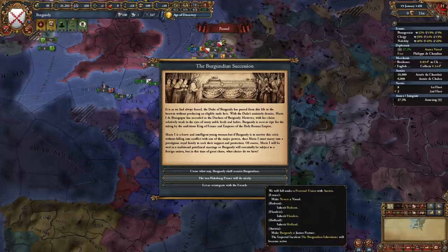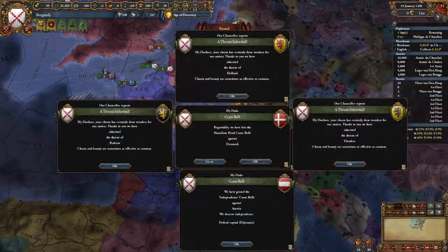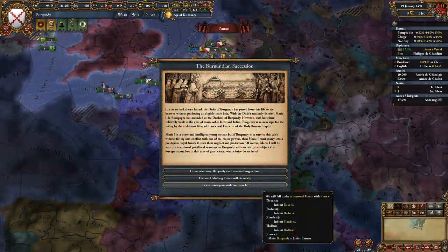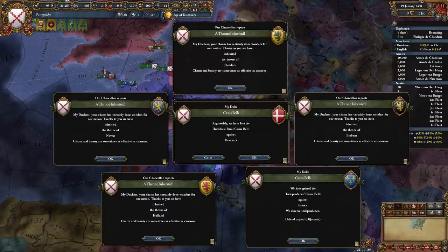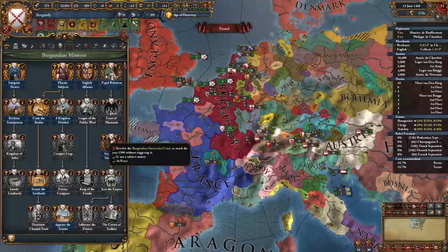Getting back to the original Burgundian Succession event: if we choose the second option to become a subject of Austria, we will inherit all our subjects instantly, which is pretty good. Then you can ask Austria's rivals to support independence and immediately declare an Independence War, which isn't that hard either. With the third option, becoming a PU subject of France, we inherit all our PU subjects instantly but our vassal Nevers becomes a vassal of France. You can do the same thing - ask France's rivals to support independence and declare the Independence War immediately. The downside is that these options don't end the Burgundian Succession crisis right away, so you can't complete the mission and may have to wait till 1500.